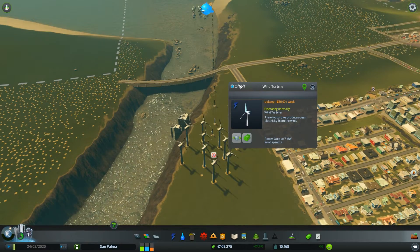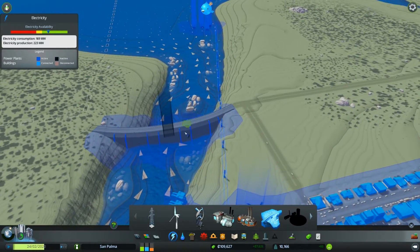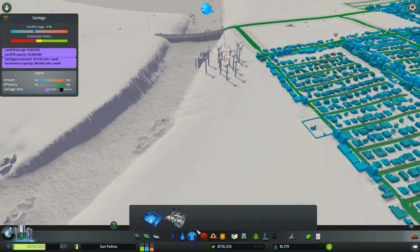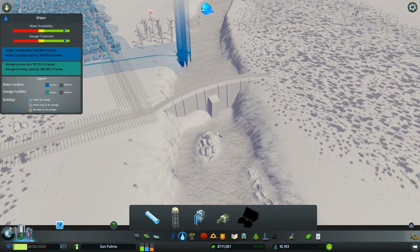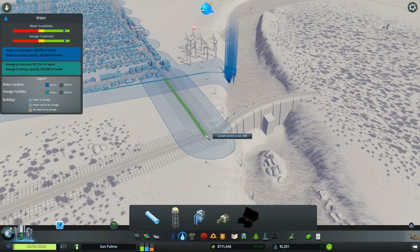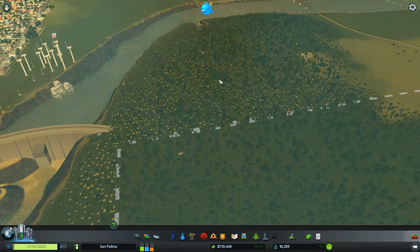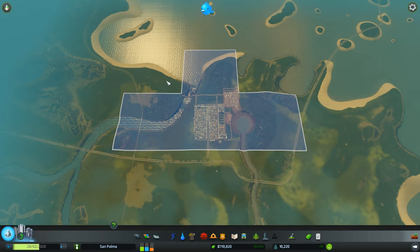Before I turn those off, I should make sure this has everything it needs. It says it's inactive. Do I need water to it? I'm assuming you don't need to run water to a hydro station — that seems a little far-fetched. I'm going to run water onto the site anyway because I'm going to build a bunch of high-density stuff over here. And I'm going to unlock this tile, which I should do now.